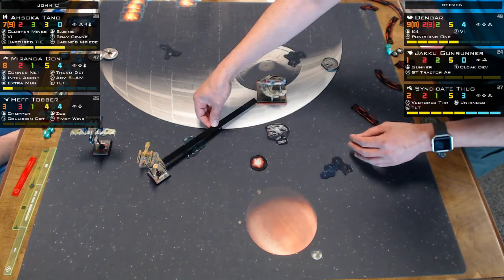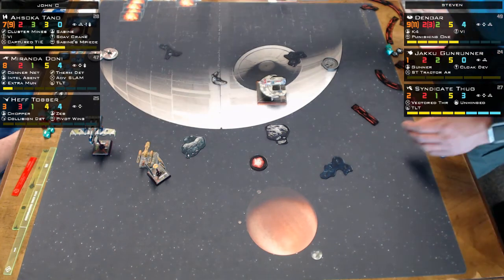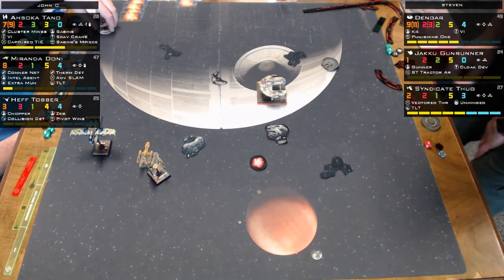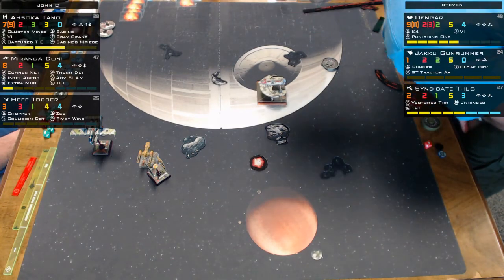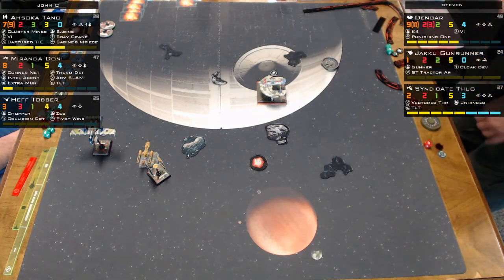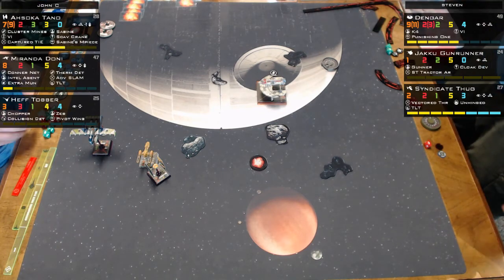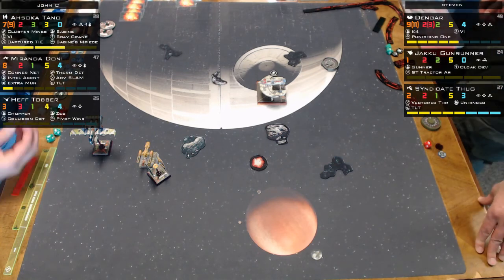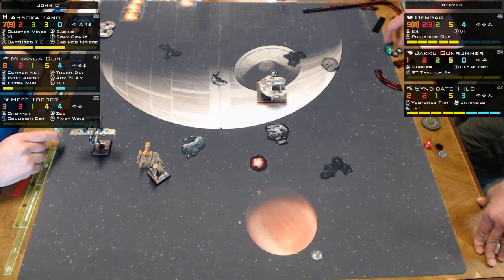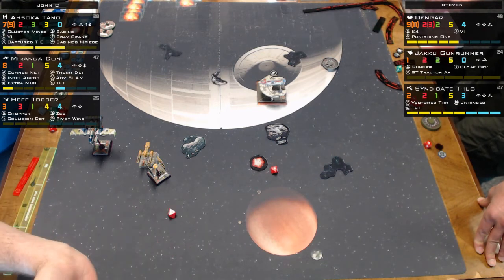The Y-wing barrel roll successfully blocks the TLT and Miranda can fire with only two dice on Dengar. The commentators question why Dengar only did a two-speed maneuver — he doesn't seem to have a stress, and doing three forward would have put him more into the fight. Unless he was trying to use a green maneuver for a target lock via K4.